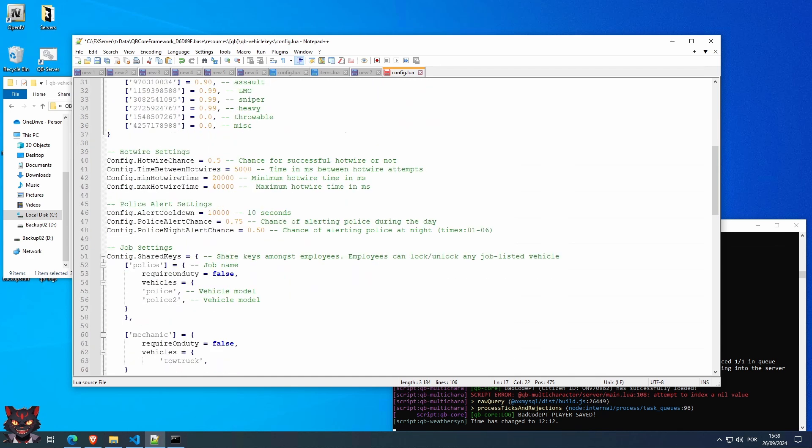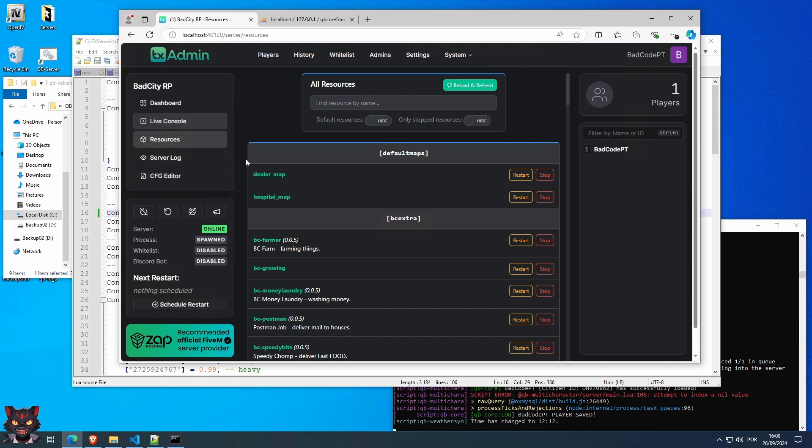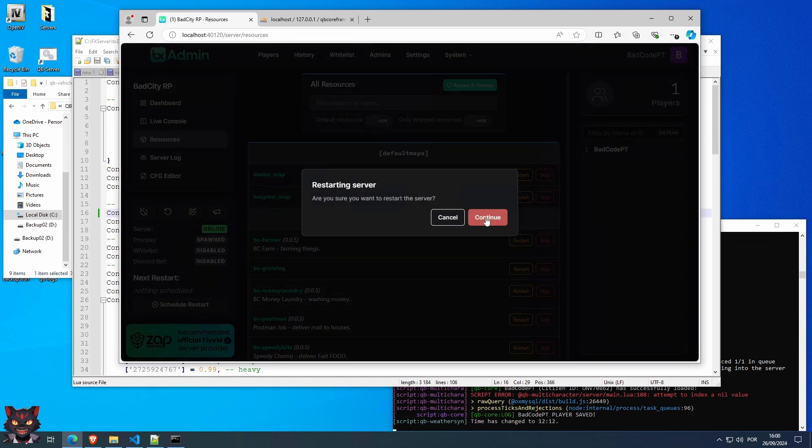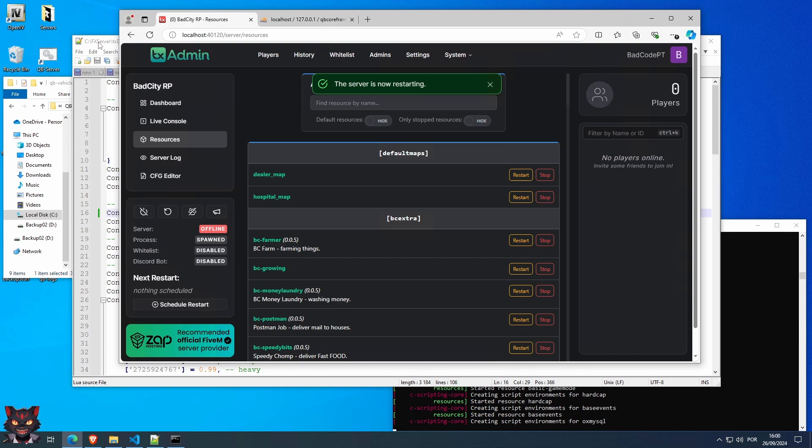There are other things here that you can change, but that's not the point of this video. So change this to false, save the file, and restart the server. You can also just restart the resource, but it might not work 100% since this resource involves itself with other things.